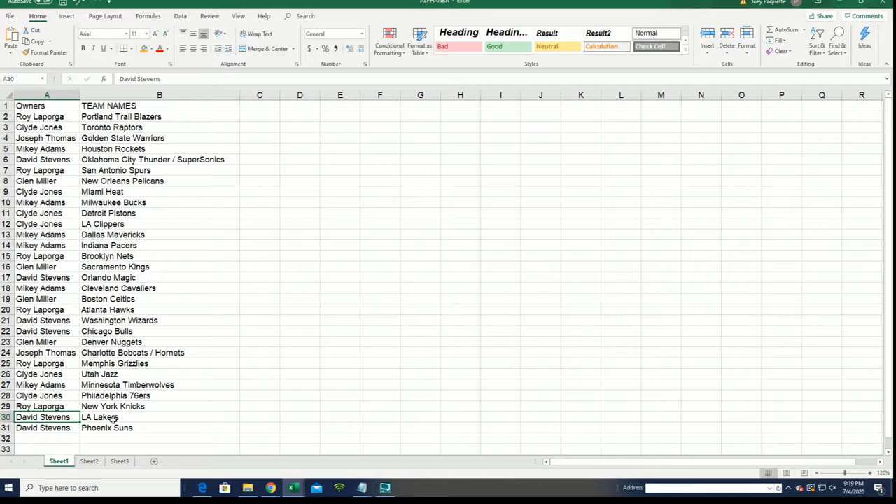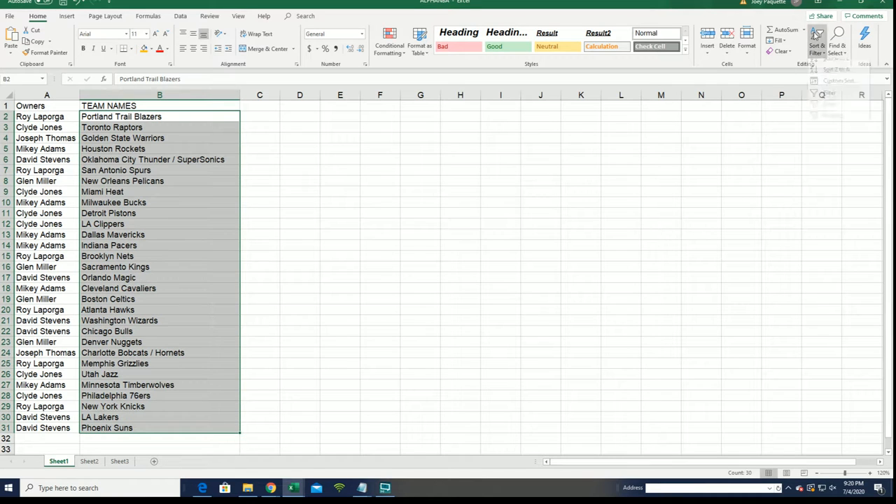Lakers — David's got the Lakers. The Heat for Clyde. Where's the Pelicans? There's the Grizzlies for Roy, and the Knicks for Glenn. Glenn has the Pelicans — good luck Glenn. Good luck everybody in the box break.